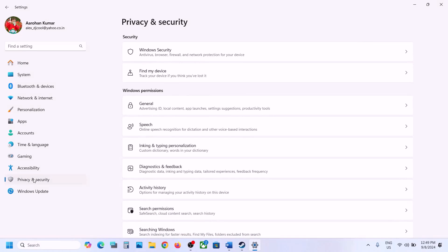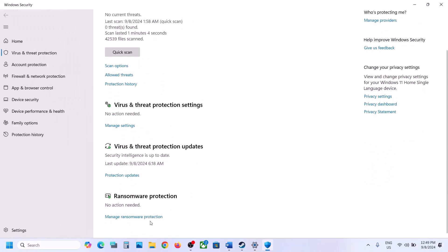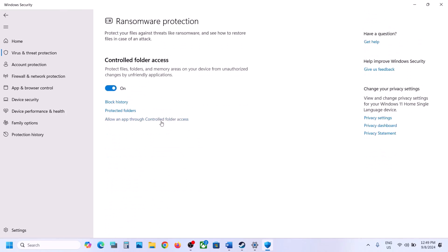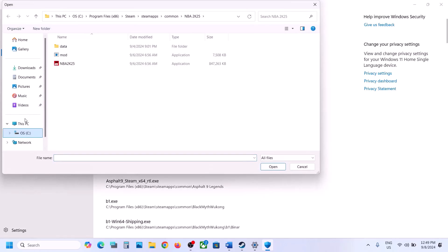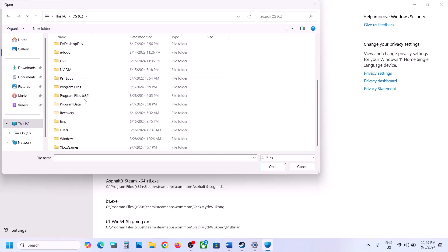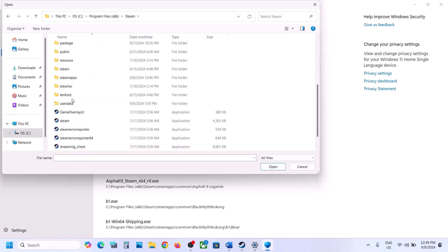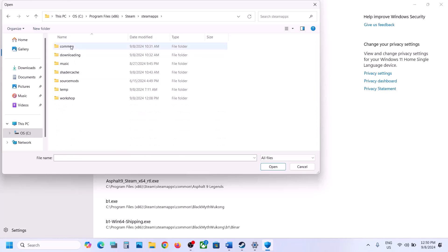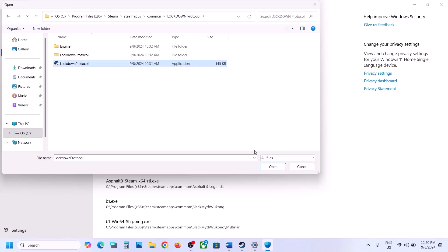Scroll down and click on Manage Ransomware Protection. Now click on Allow an app through Controlled Folder Access, click Yes to allow, then click Add an allowed app and Browse all apps. Go to the C drive, open Program Files (x86), open the Steam folder, then SteamApps, then Common, then the game folder, select the .exe file, and click Open.